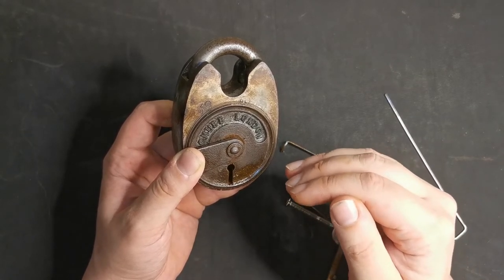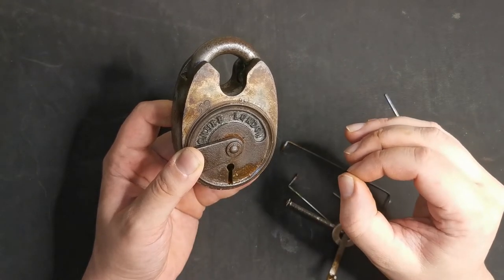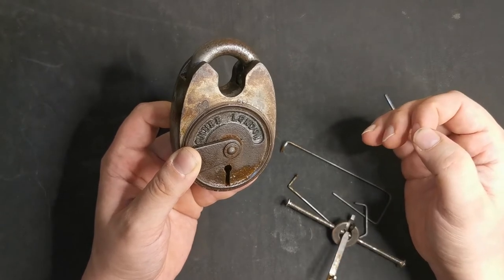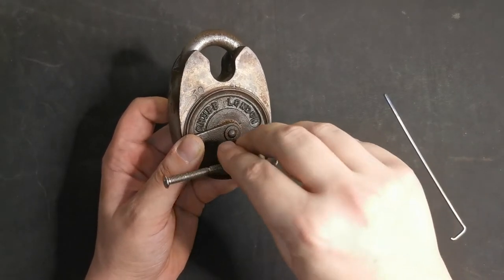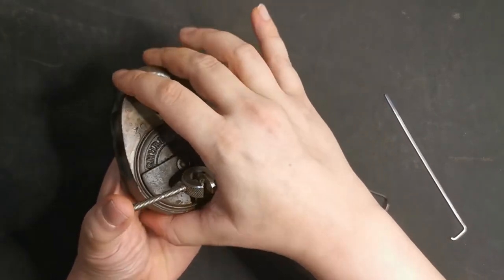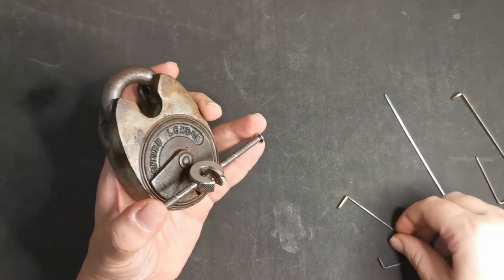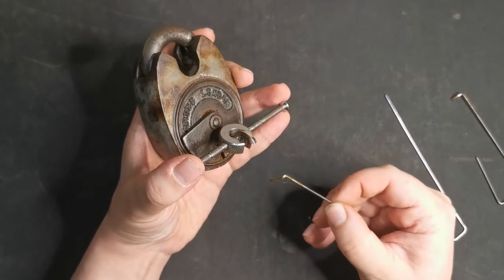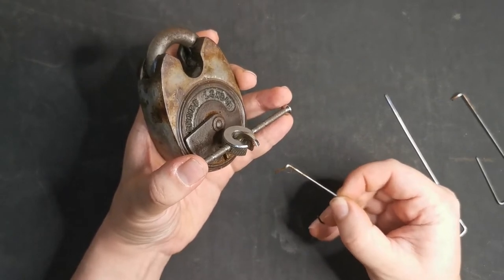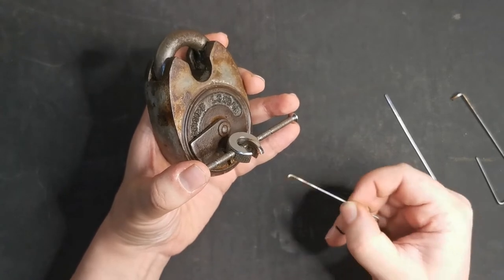So it immediately falls straight into the false gate before you've even got to touch it, which is irritating. I have been trying some different tensions - what I've been trying to do is figure out when I'm getting to that point where it's about to fall into that false gate and take the tension off.